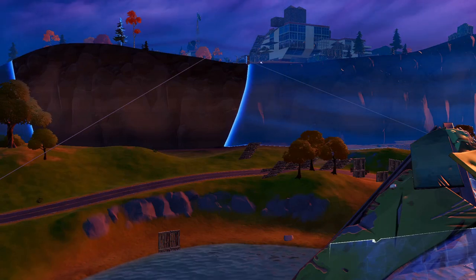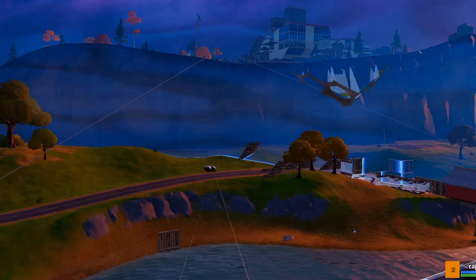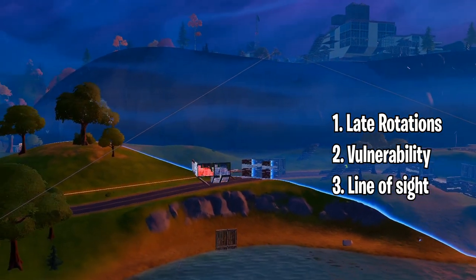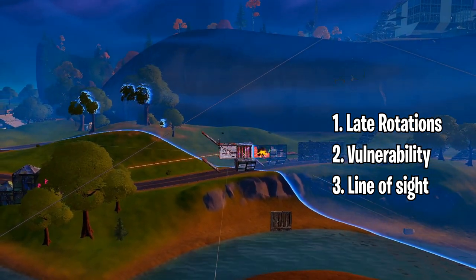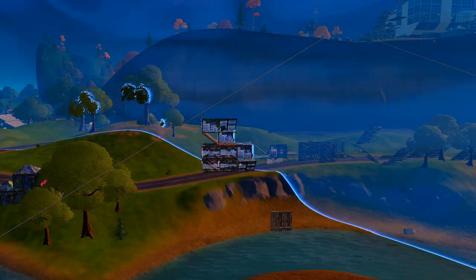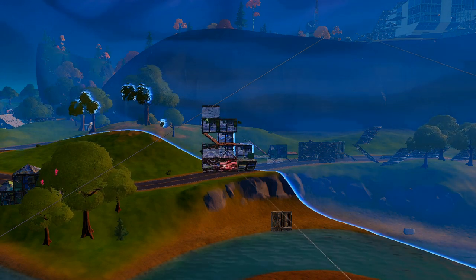Let's start off by watching a team that is getting lobby sprayed. It comes down to three simple reasons as to why they are getting lobby sprayed: first is going to be rotating late, second is going to be appearing vulnerable, and third is going to be line of sight from multiple teams. We'll watch this from a couple different perspectives and see why exactly this is happening.